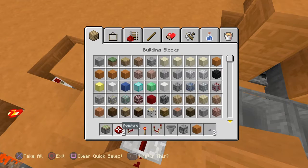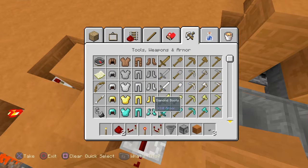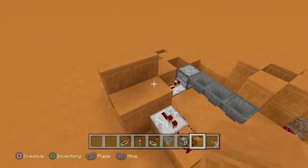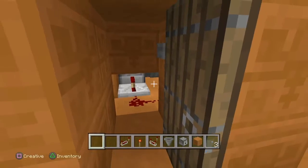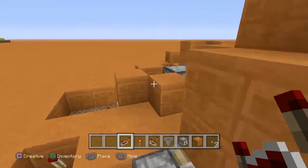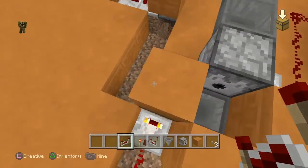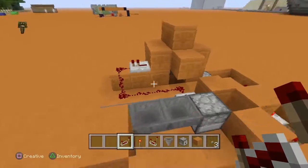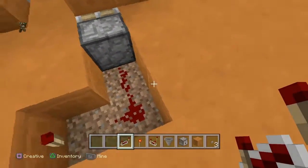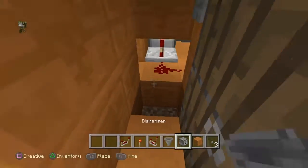Take two items - one stackable and one not stackable. So I'm going to take a torch and some boots. When you press the button, one of them will get pushed out and go through this hopper line and come back around. But if it's a non-stackable item, it will get pushed right here - and then we're dead.